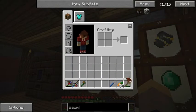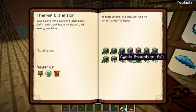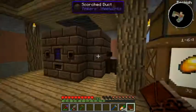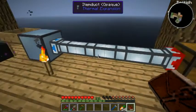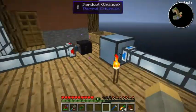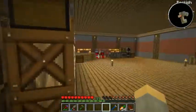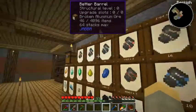Let's check on this - and look, we got that. So we just need an induction smelter for the transposers, cyclic assembler, energetic infuser, machinist workbench which is like autocrafting, and a terrain smasher and nullifier. It's doing its thing - it's very red. I was wondering why we're sore hit. You can delete that item thing - we only had 85 but we'll have 84, pretty good.